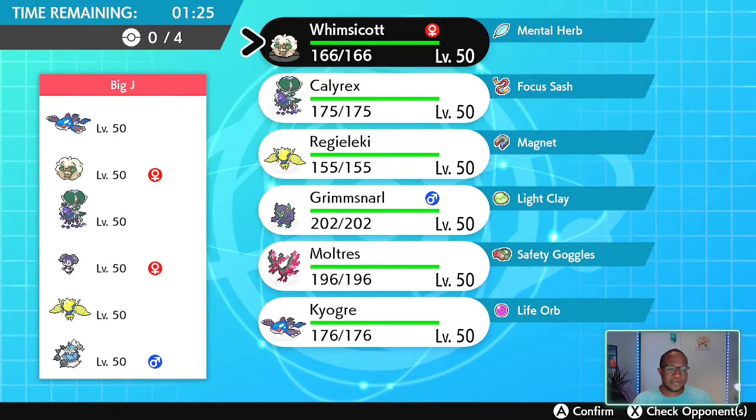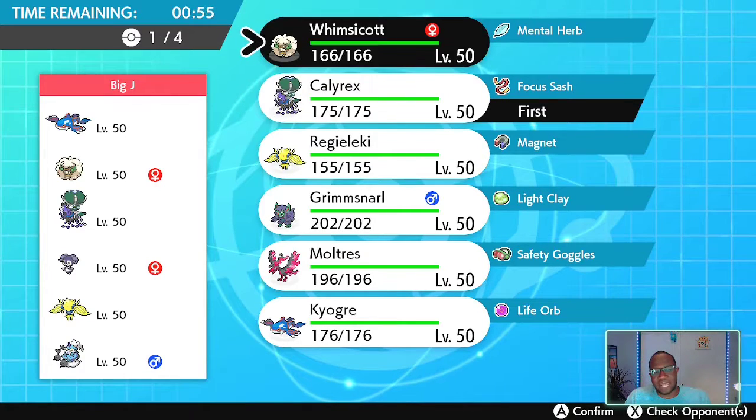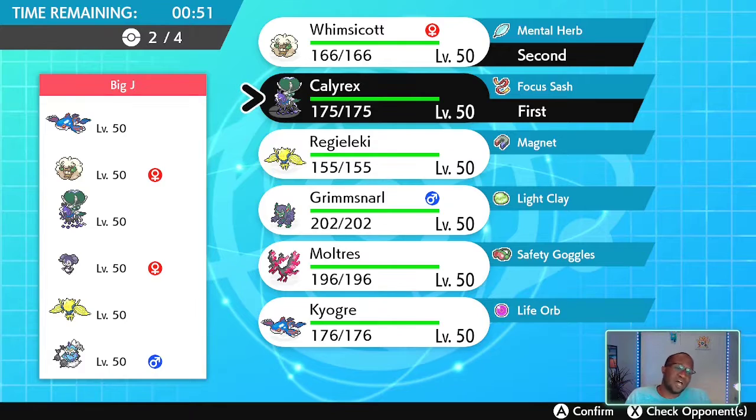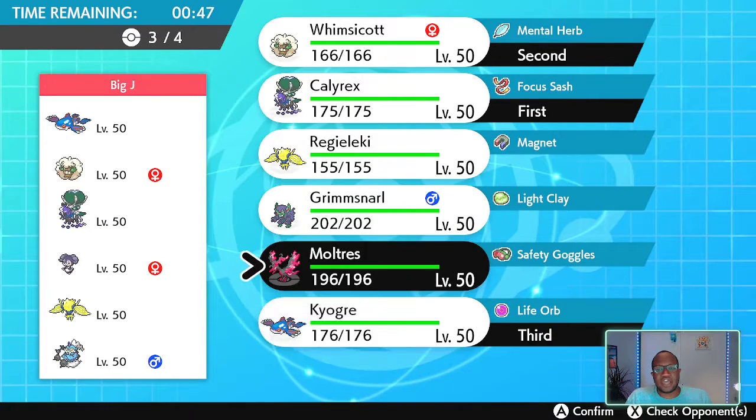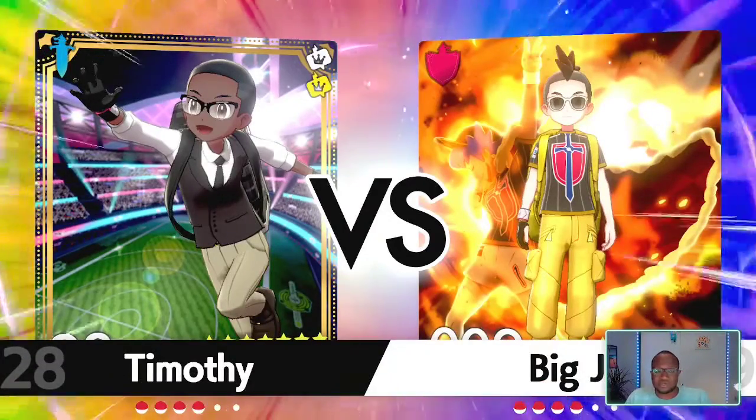Very similar team. Because they have Indeedee on their team, that tells me that the Tornadus is Defiant. But they also have Whimsicott on their team, so they have Tailwind. What I'm gonna do here is have Calyrex out as well as Whimsicott so that I can use Tailwind or Trick Room, and then have Kyogre and Moltres in the back. Did I say Big J? I meant Big J — and he chose Fast too, oh my gosh, he's the real deal.